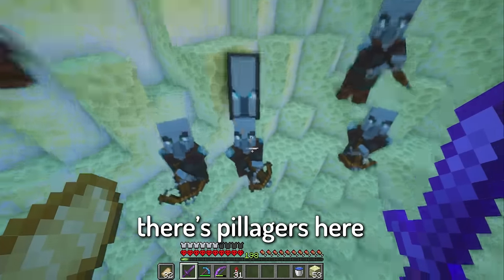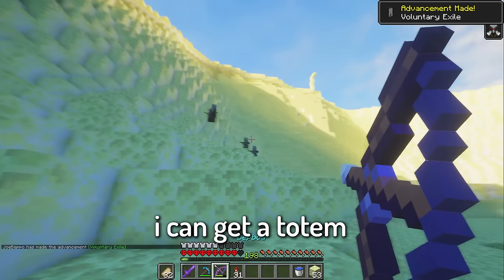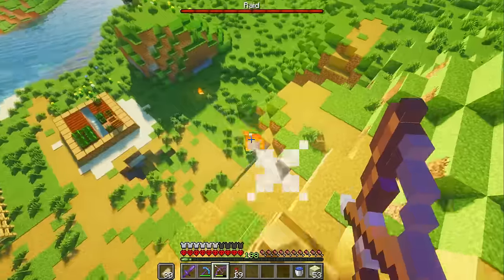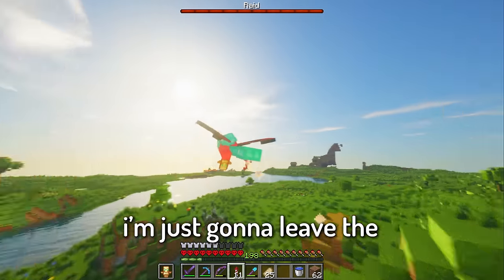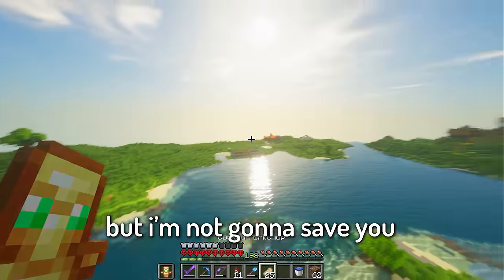There's pillagers here — what the heck? How did you get on this End island, numbnuts? Now I have the bad omen thing — I can get a totem finally, you guys can finally stop commenting about how I need a totem. I'm just gonna leave the raid here, I don't really care. Too bad for you villagers — the raid's gonna keep going but I'm not gonna save you.